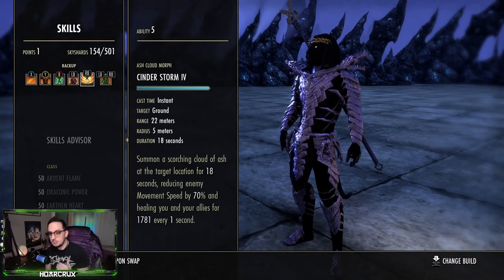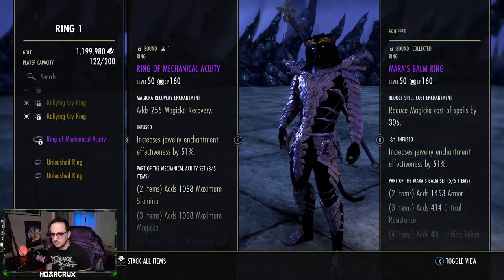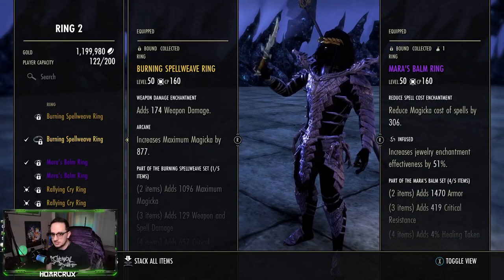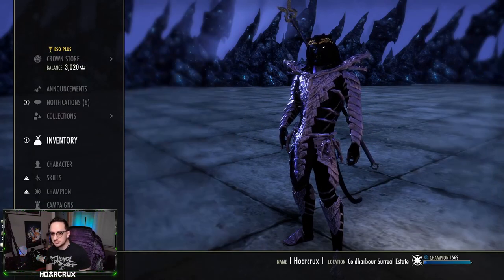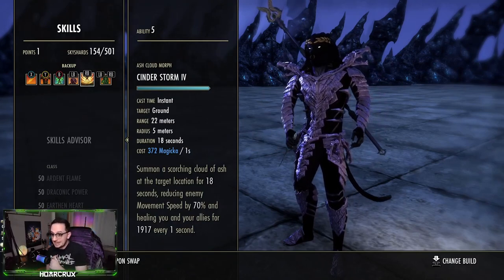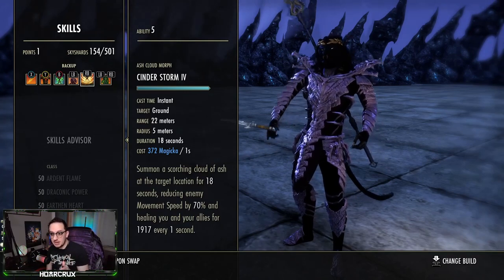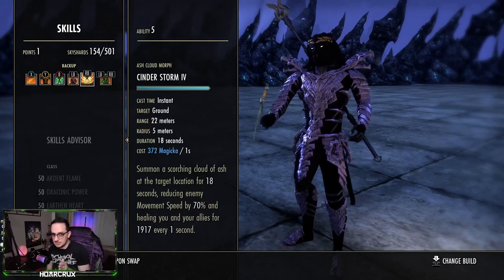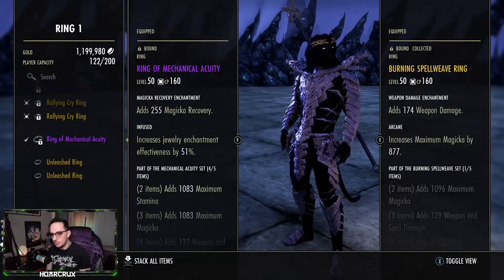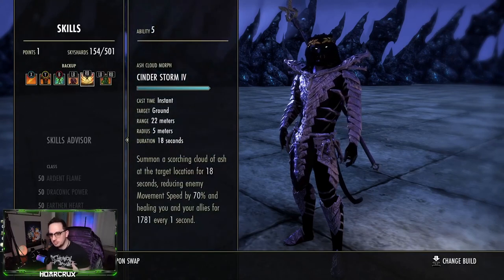When it says it reduces the cost of spells by 306, it reduces it by exactly 306. Ash cloud intrinsically costs magicka over time, which is a very unique ability. Without cost reduction, it costs 372 magicka per second — that's almost 700 magicka recovery negated every two seconds, an absurdly high cost. But with cost reduction on, you have this insanely overpowered ability that costs virtually nothing.